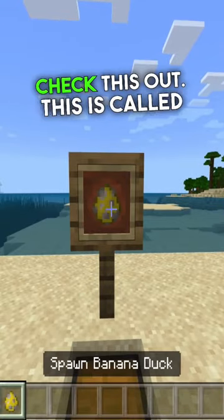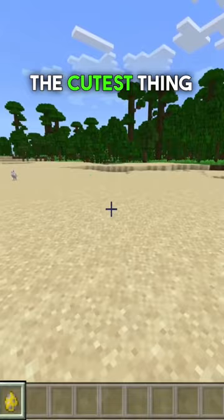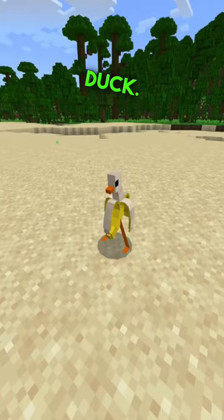Check this out. This is called a banana duck and they are the cutest thing you will ever see in your Minecraft world. It's a banana duck. They're so happy too.